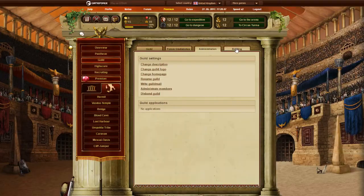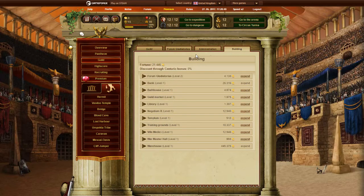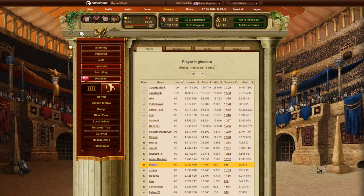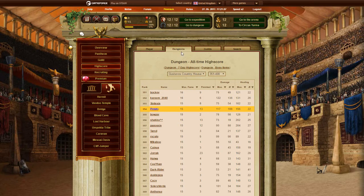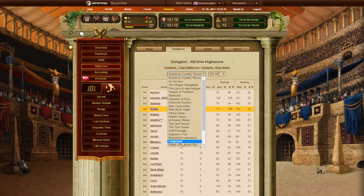Administration and Building are just for Admins and Guildmaster. In Highscore, the default ranking is by Honor but you can change it by clicking on any of these. There are Best Weekly Players in a 7 Days Highscore. And then you have Dungeon Highscore, which is ranked by Fame — you need to choose the different dungeons right here.